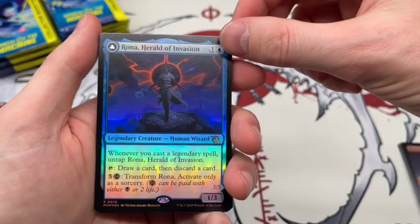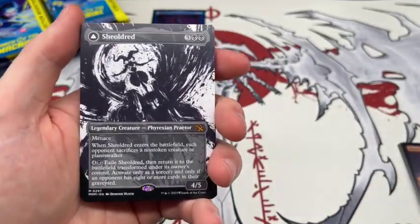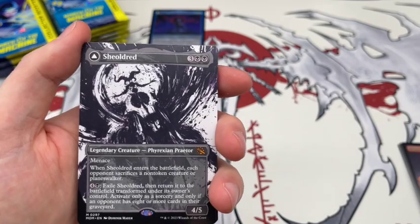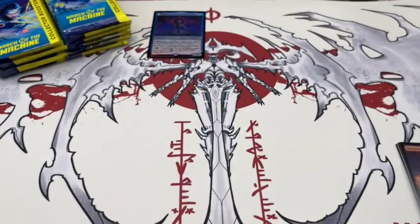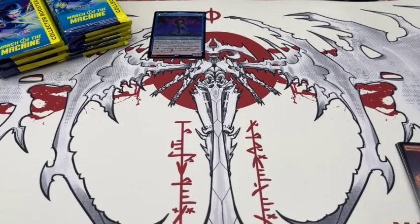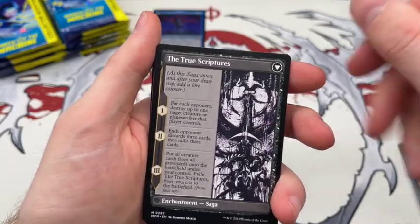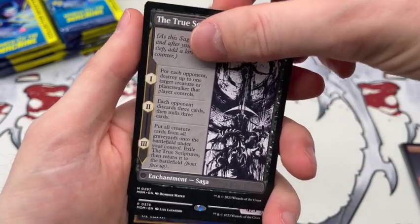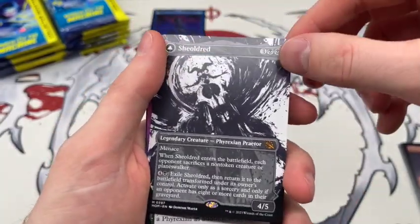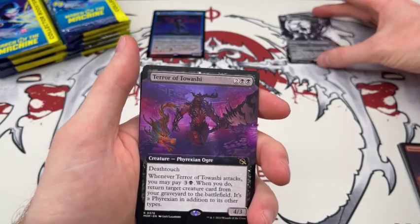We got Rona Herald of Invasion — I do actually like that card. And there we go, got ourselves a Sheoldred. She seems like she's popping up quite a bit; this is the new one. That turns into the True Scriptures. You can't stand up to Elesh Norn and then get thrown on the ground. But that's a cool one — we'll take that as our first mythic. Happy to see it.